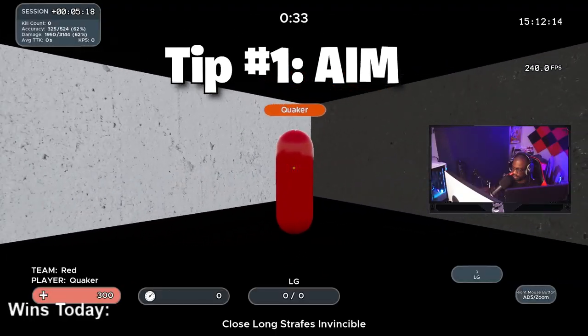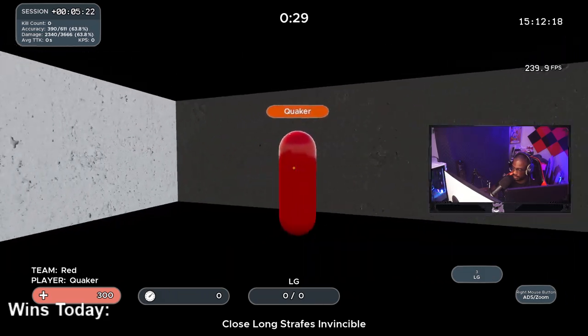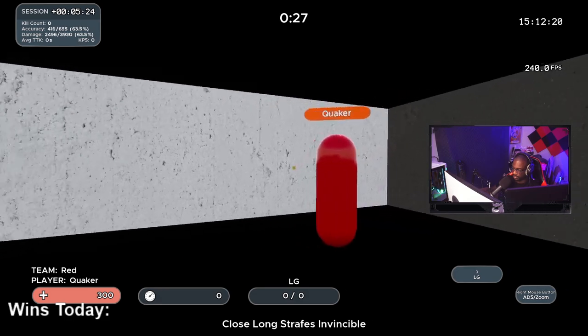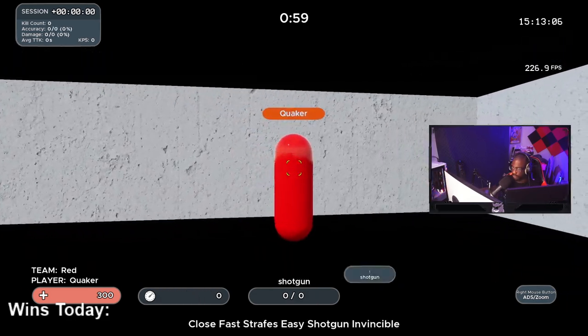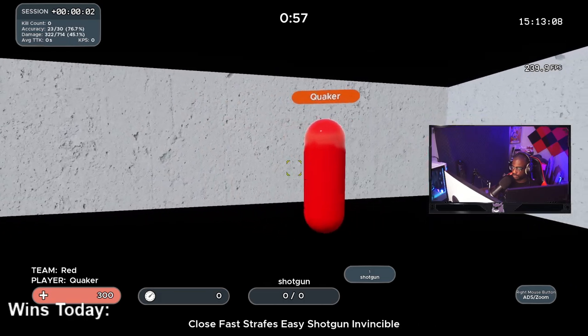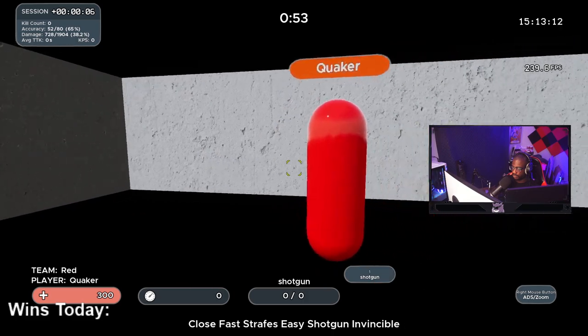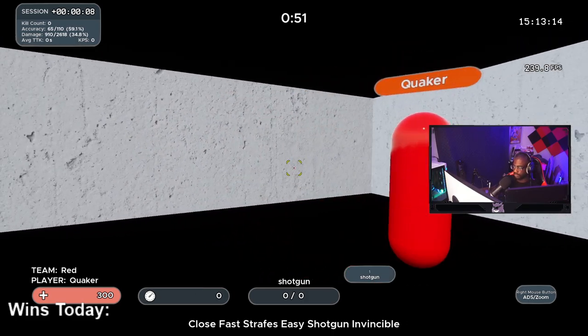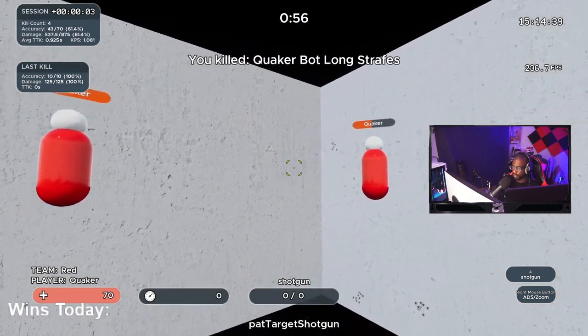Out of every shooter, your aim is arguably one of the most important things, and for this reason we need to make sure that our aim is on point. There are two ways that I like to improve my aim. The first way is going to apply only to PC players — console players just don't have access to this. What I like to do is use Kovaak's, an aim trainer that provides multiple scenarios, including some tailored to specific games such as Apex Legends.